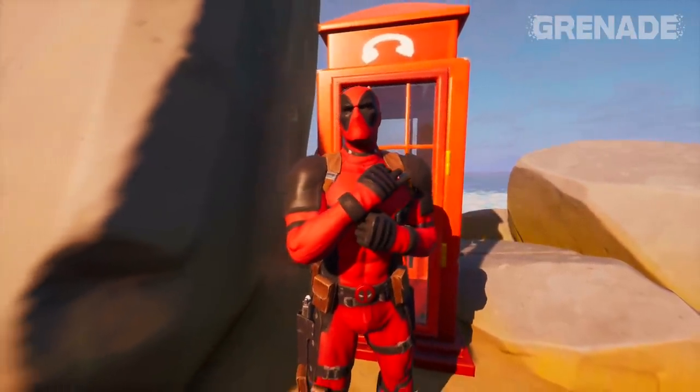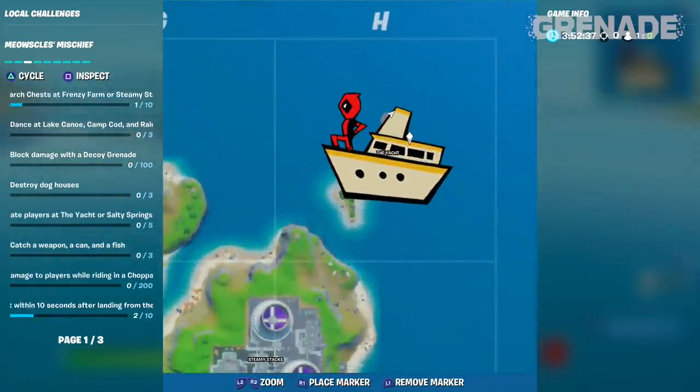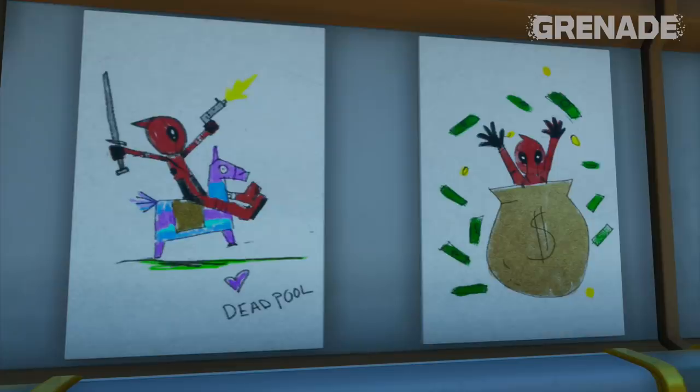Now let's find out what's at the yacht. Right away, the map has been updated to include Wade Wilson's sketch he drew all by himself. This continues on the boat where you can find many Deadpool comic images drawn by the hero himself.